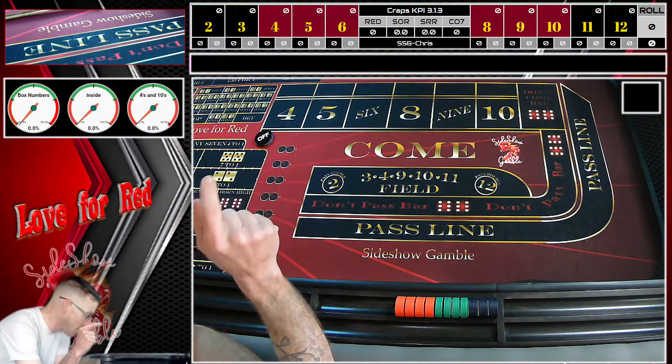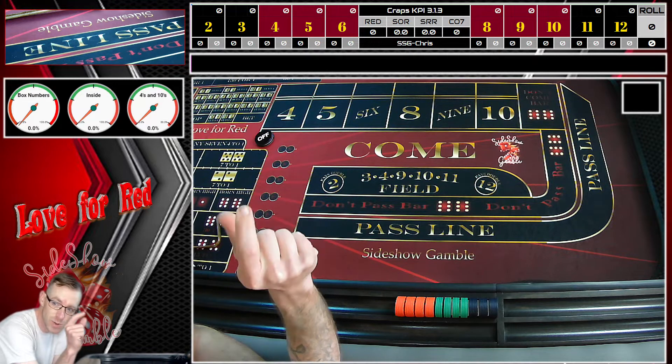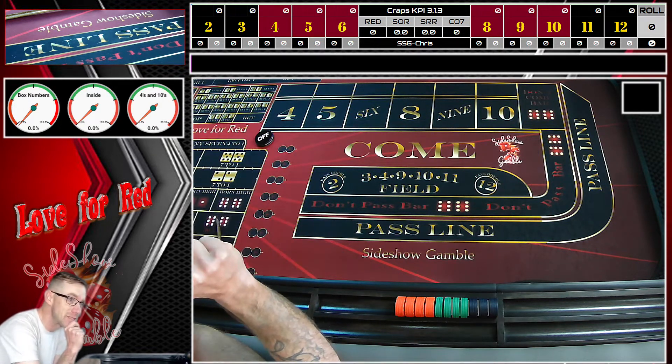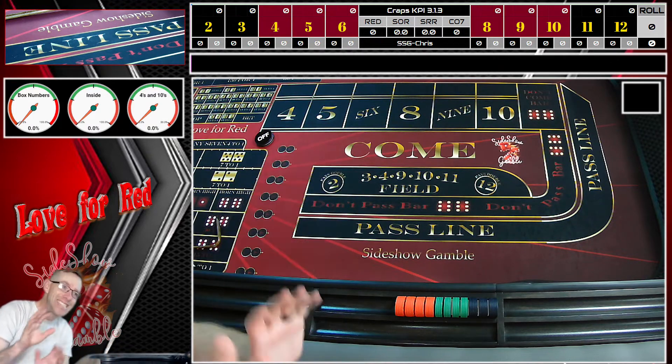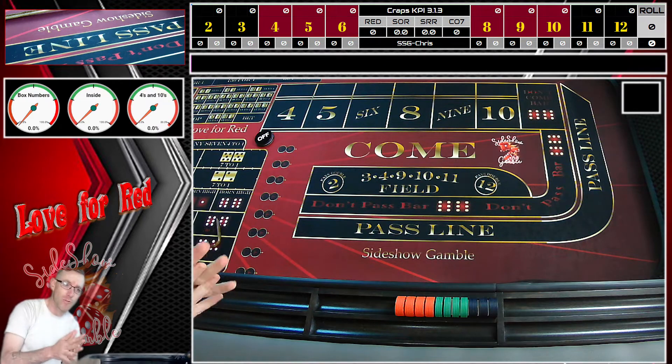Hey everybody, it's Chris from Sideshow Gamble. We are back at the table again today with another viewer submitted strategy. This one comes from C Handy. So C Handy sent me this strategy and we're going to roll it out today. We're calling this strategy — didn't provide me a name — so we're calling it Freedom.